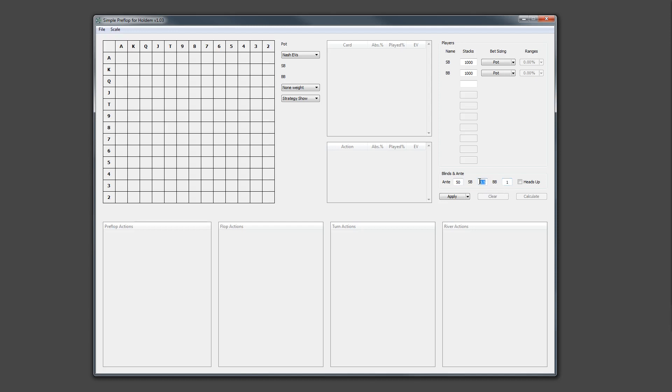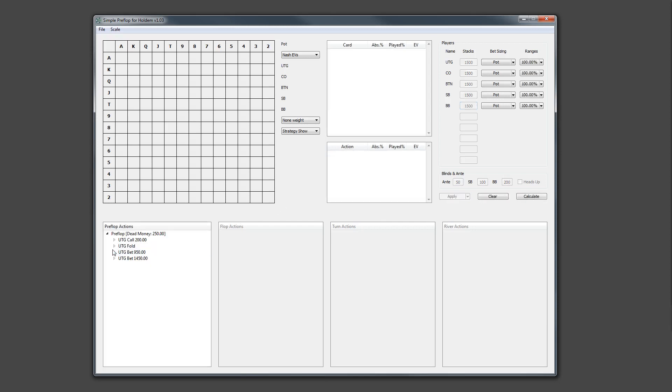Also, in previous versions all trees were generated with the limitation that only three-way spots would go to the postflop. Let's see how it was. Let's specify five players with stacks of 1500. I will set the standard sizing. Now we click the apply button and the tree is generated. Here we have UTG calls, cutoff calls, BTN folds, small blind folds, and big blind checks. We see that automatically the tree is generated only with three-way spots that go to the postflop.